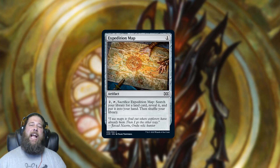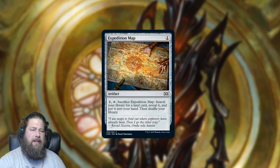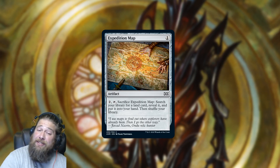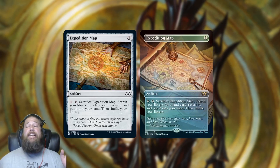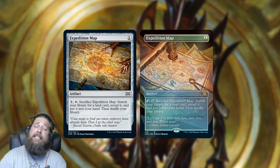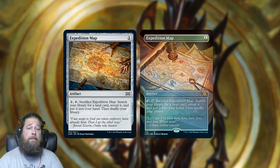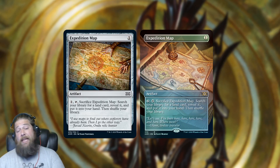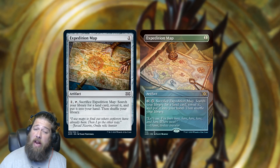Next on our list we have Expedition Map, our cheap artifact land tutor. You might be wondering why we're talking about this random common and giving it its own discussion. The answer is: Expedition Map is showing up in Double Masters as a common, but it is also a box topper. This has led to a bit of confusion, because Wizards initially made it sound like all of the box toppers were going to be rares or mythics. Technically, they did put a rare symbol on the box topper version, but it is a common in the normal set.